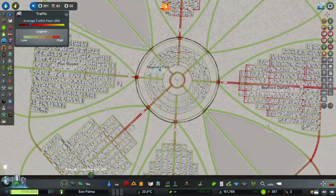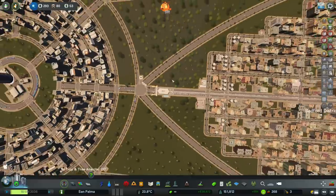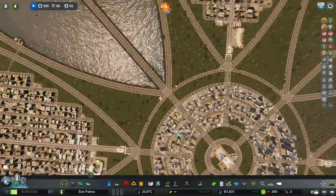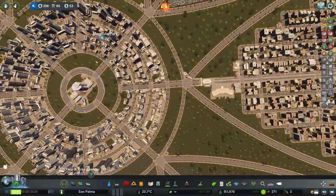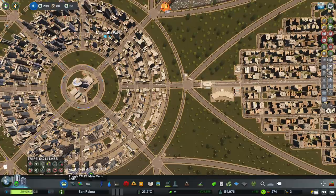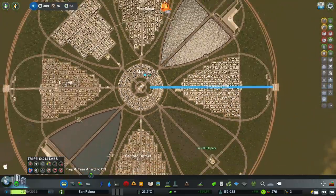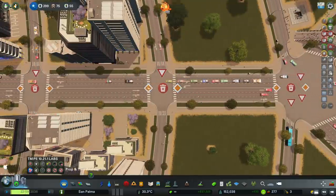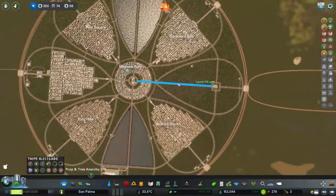Doing that has increased our traffic flow to 26-27%. It's not amazing, but it's stopping the traffic from stopping at those areas. The traffic doesn't actually get all the way down into this inner area. I think we need to make this road going through here a main road and then deal with this roundabout all the way around as well. So let's pick the tool to add priority signs. We're going to hold shift, and it will give any road coming on a give way sign while these ones get priority to go straight through.